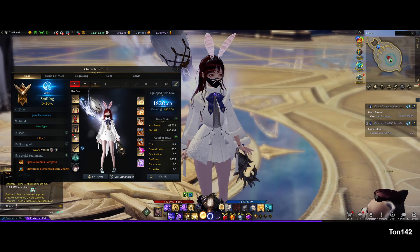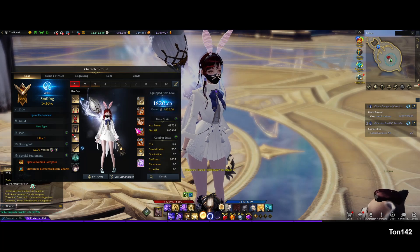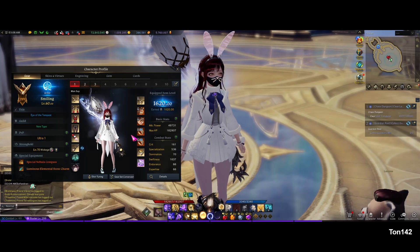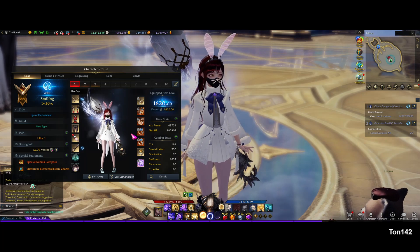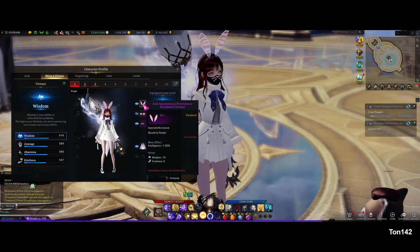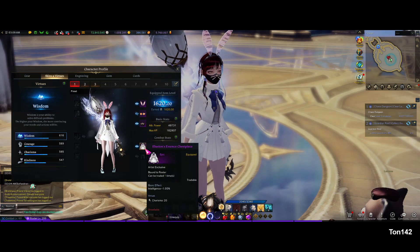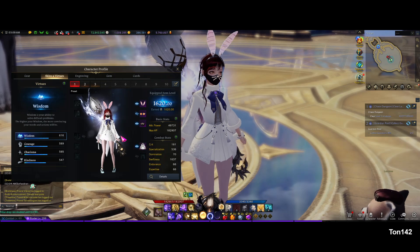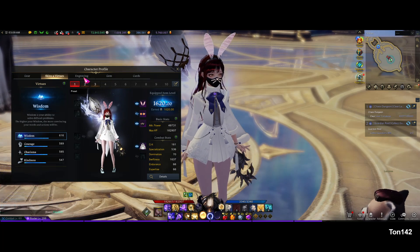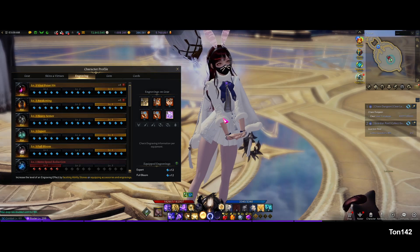Right now I'm still rocking Relic Accessories. Eventually when Tier 4 comes out I'll look to get the Tier 4 accessories, but until then everyone's going to be taking a support so I don't really have issues getting into lobbies. For my skin, I'm using the second anniversary Providence Headwear — I use the mask version — with the Illusion Essence chest piece. I haven't paid too much attention to my Artist's skin, so if you have any good Artist skin suggestions, let me know in the comments.